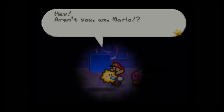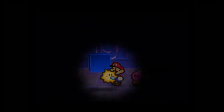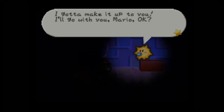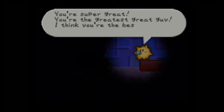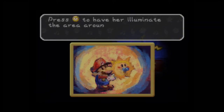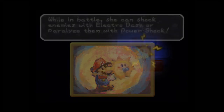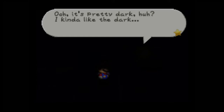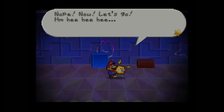Watt recognizes Mario: 'You just saved me like a hero! You saved me from that mean guy who laughed like Wee-hee-hee! I'll go with you, Mario — I heard the Shy Guys saying you're trying to save Princess Peach from Bowser!' Now Watt has joined your party. Press Down-C to have her illuminate the area around you — with her light you can see invisible blocks. In battle, she can shock enemies with Ultra Dash or paralyze them with Power Shock.